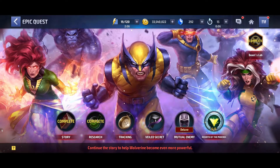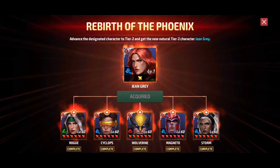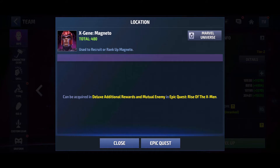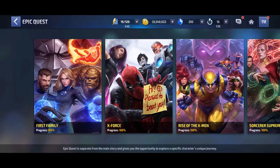It goes the same way in the X-Men mission — if you want to unlock the special character Jean Grey or Phoenix, you have to unlock Magneto, which also costs 6,600 crystals by purchasing the Deluxe Mission. So guys, in order to unlock these three special characters — Jean Grey, Strife, and Dr. Doom — it requires in total 19,800 crystals. That's almost 20,000 crystals spent, which requires a lot.